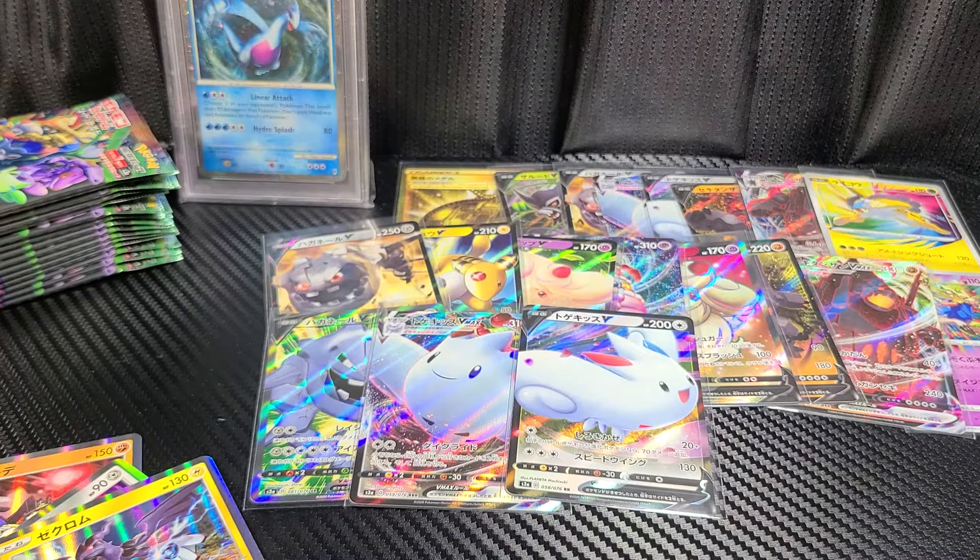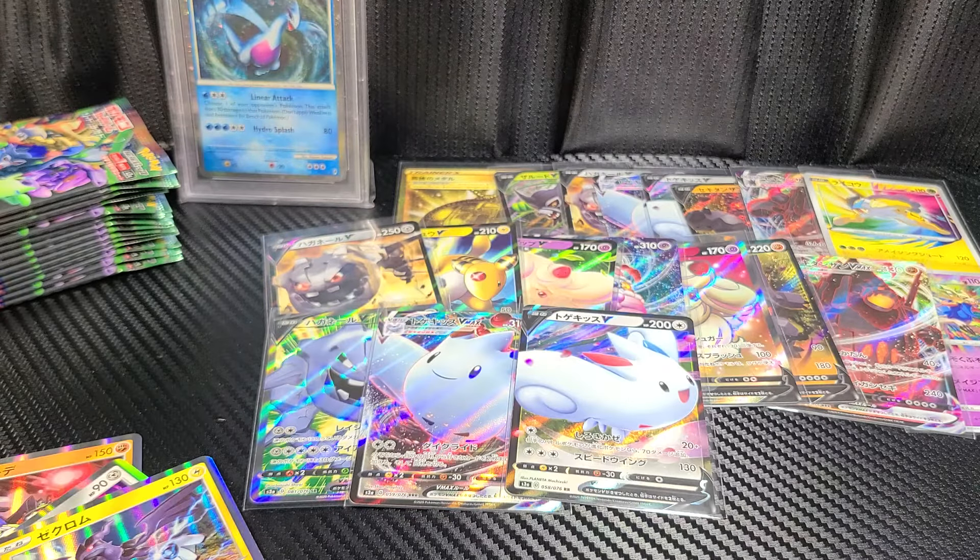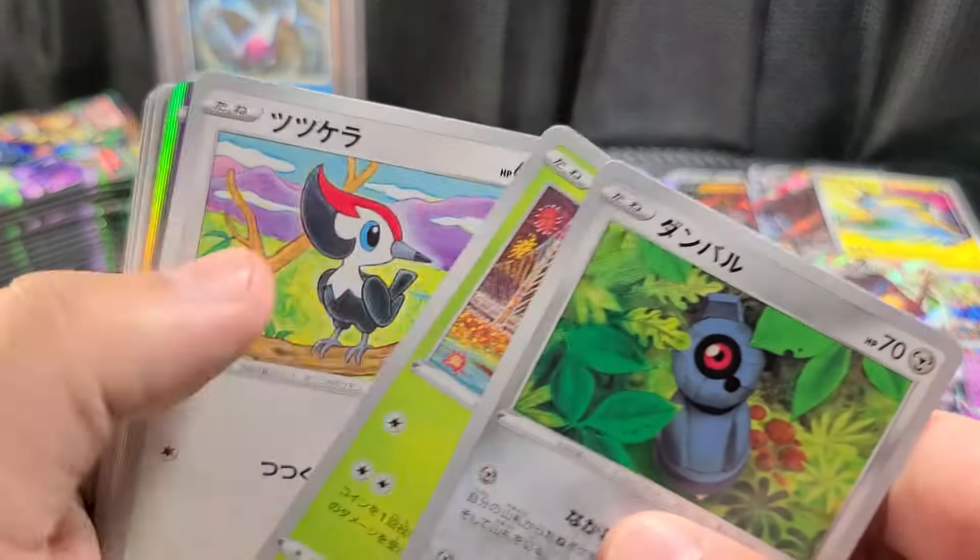Even in the GX tag team set, whatever that set's called, you only get one ultra pull. You get the GXs in every pack, but you only get one of the big hits - like the golden cards or the full arts. So that was that one.